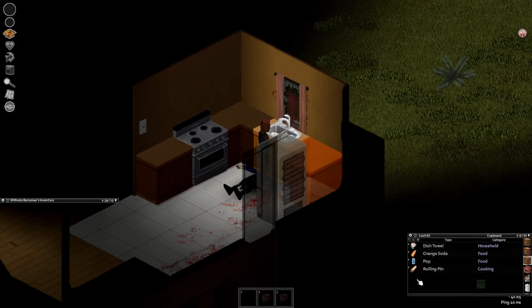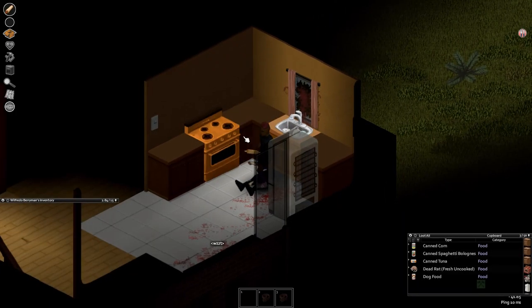We're going to take this rolling pin. New players, if you hover over something it shows you what it is. This one has 1.5 weight, which is actually pretty heavy for such a poor weapon. You can see its condition bar has very little green, meaning it'll break after a couple of swings, and its damage is also very low - but right now it's all we've got, so we'll roll with it.